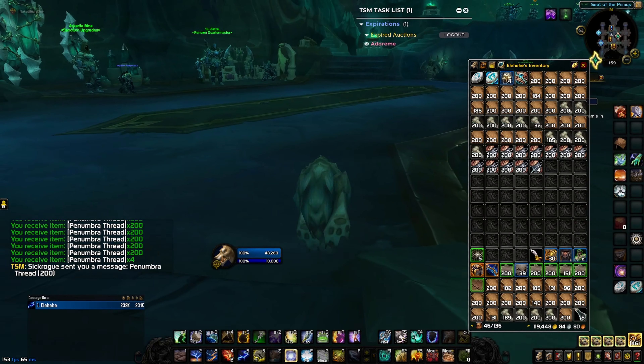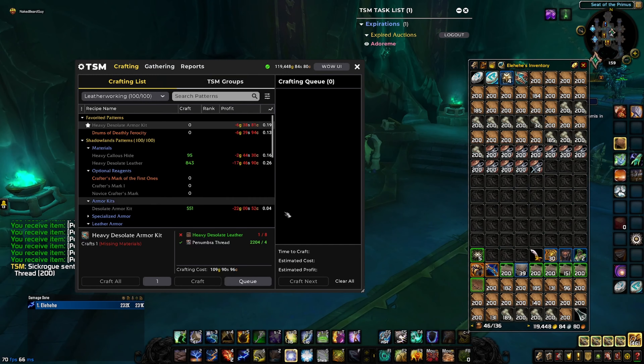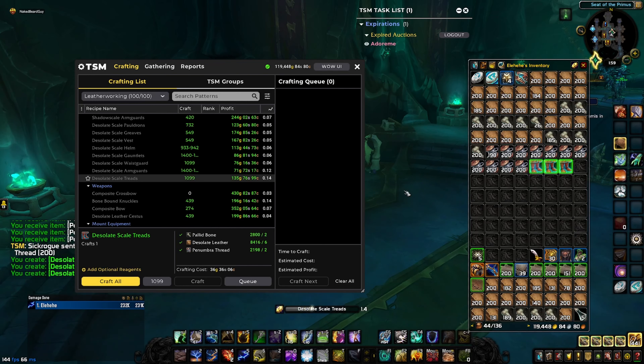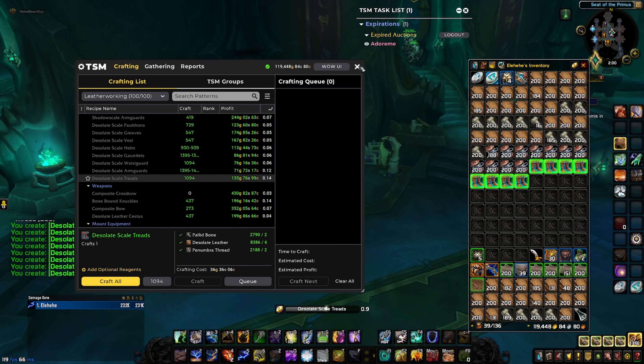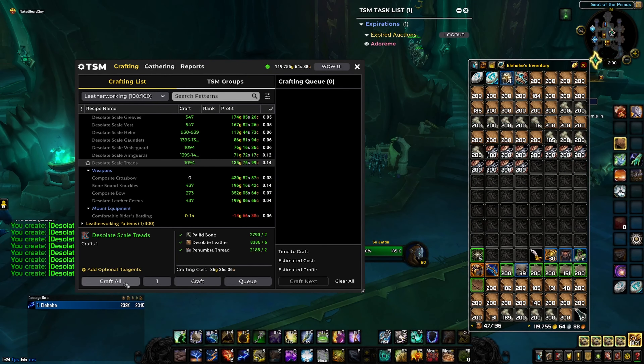I'm going to send this over and get crafting. Here we are on my leatherworker — I probably should not have gathered everything at once, it's going to make this a little annoying. I go in here and make the desolate scale treads: two bones, two thread, six leather. I can craft all 1,102 of them. I think you can make about 1,500 an hour, so this is a little below an hour's worth. Either way it's now this simple: craft them until your bag fills up, talk to the vendor, sell them, and craft some more. That's it — that's the guide. Go make some free gold and I'll see you in the next one.